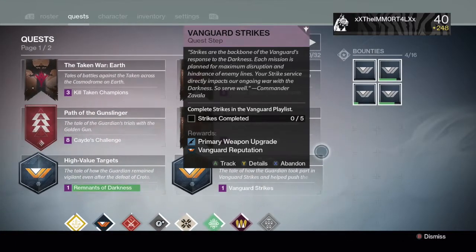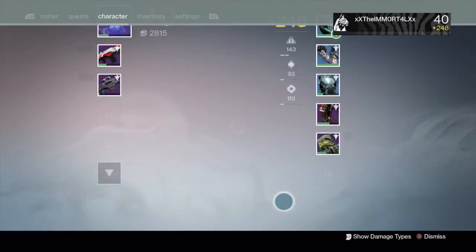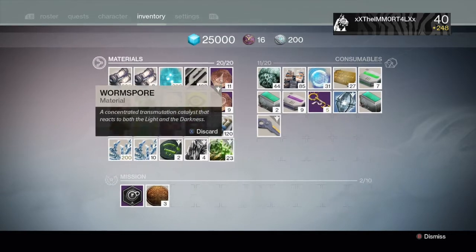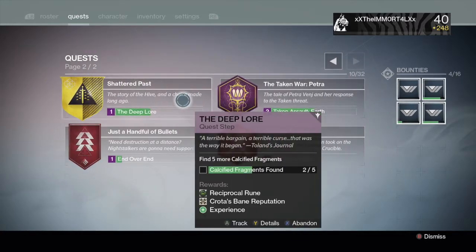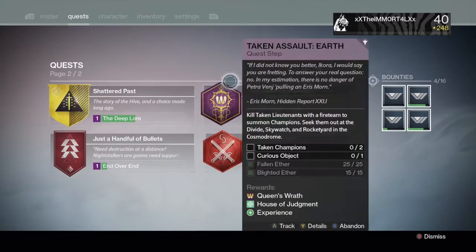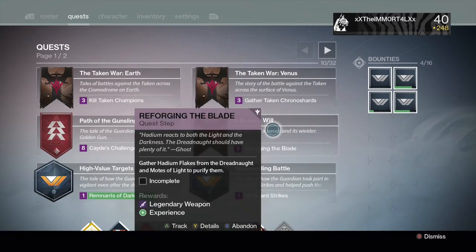I never got any bounties. Oh — my Gunsmith is level two! Let's see what I have: four Hadium Flakes. What's over here? The Deep Lore. Okay, we need three more calcified fragments. Hadium Flakes — how many do I need? I have no idea.